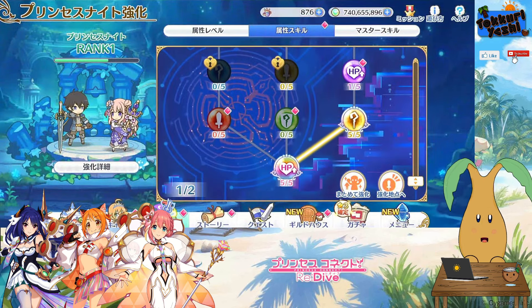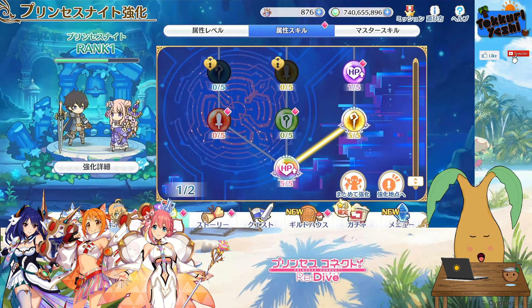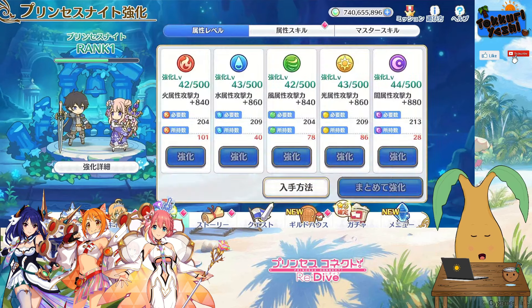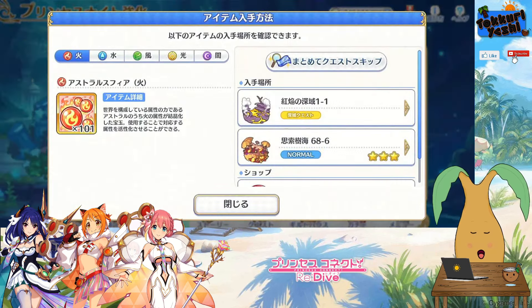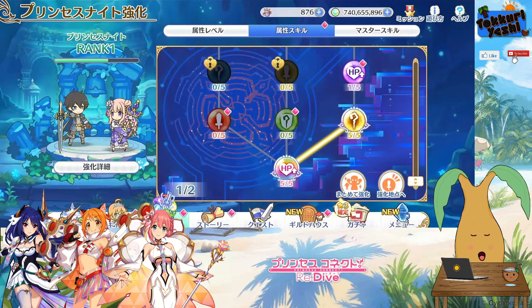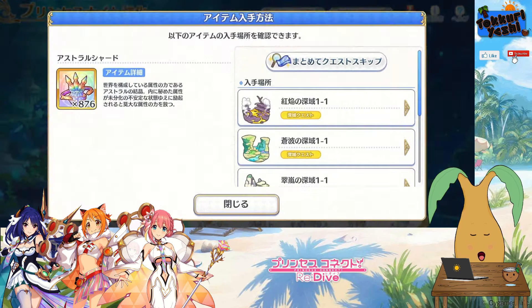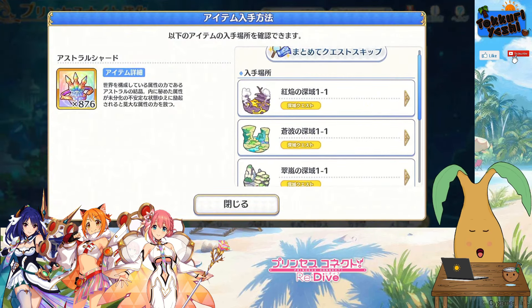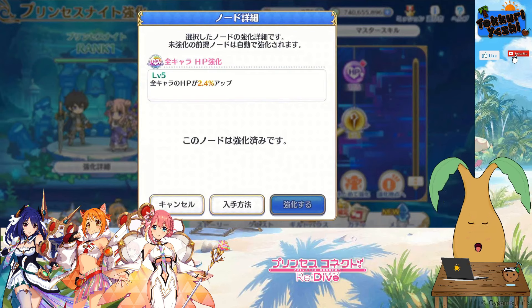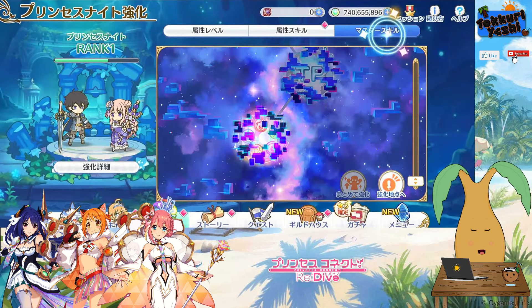As you go up, it's going to get more and more expensive. We can check where to get the equipment pieces — here it shows where you can get the spheres from, and in here it shows where you can get the shards from. Basically we are grinding these out to buff up the Princess Knight level.